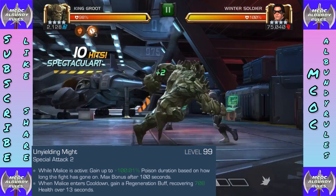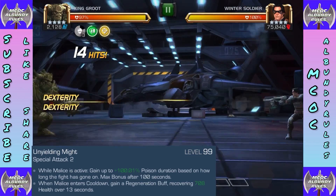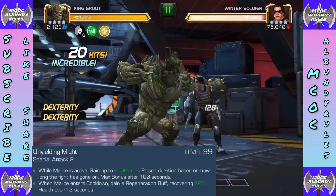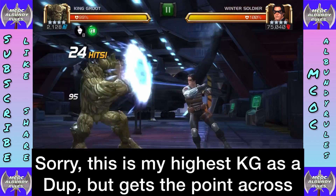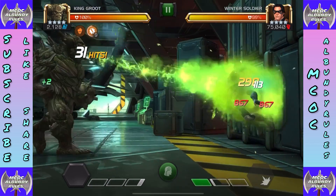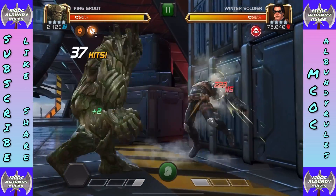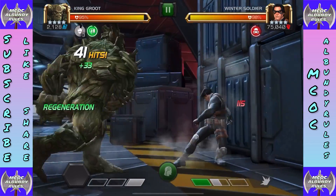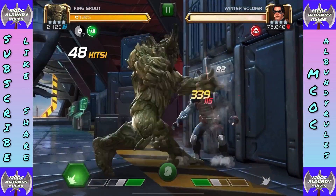Here is the awakened ability — I've only got a low-ranked four-star awakened version. Unyielding Might increases poison duration based on how long the fight has gone on, maxing out at 100 seconds — the longer the fight, the better the poison damage and duration. When Malice enters cooldown he gains a regeneration buff. So even if not awakened he's sustainable, but if awakened, pretty much every 13 seconds he gets a free regeneration — not massive, but it adds up especially in long fights and makes him very suicide-friendly.